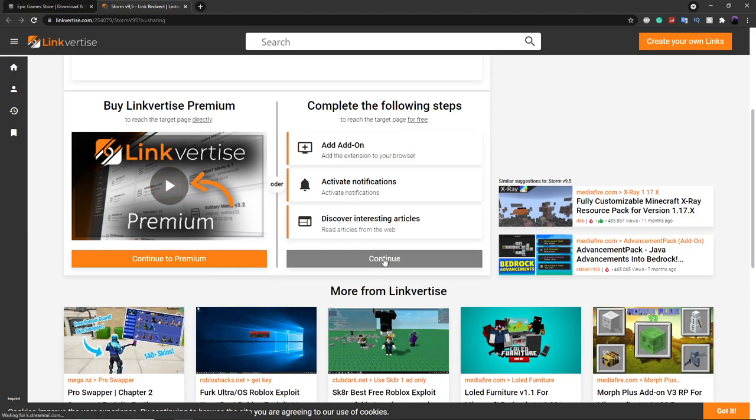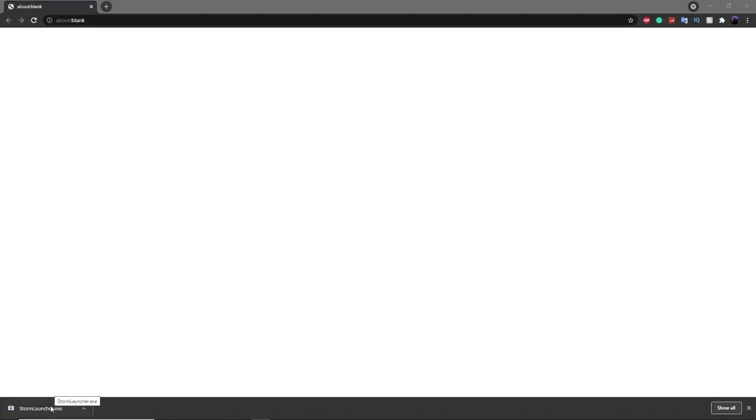Click on all the steps to continue. Once you continue to download after completing all the steps, it should take you to this page. Just go down here and click on 'Open Now' and it will download. You can then click on the Storm Launcher down here, as long as you have the latest version of Fortnite installed.